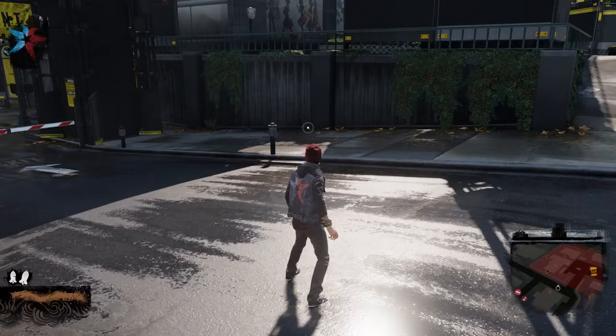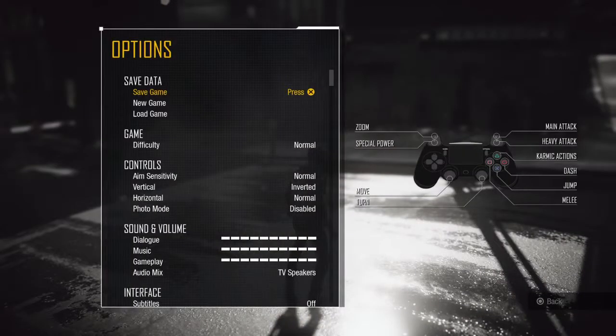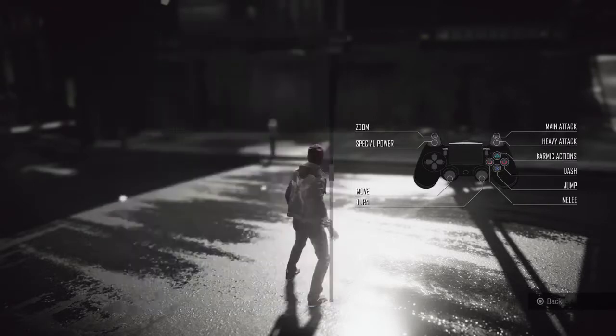The first thing you need to do is enable Photo Mode. Open the Pause menu, hit Triangle to access the Options menu, and navigate to the new Photo Mode option. Set it to Enabled. Now you can click the left stick to enter Photo Mode any time you have control of the camera. Let's try it.